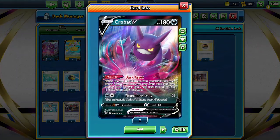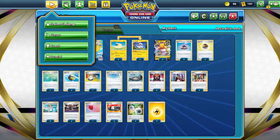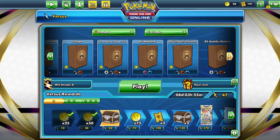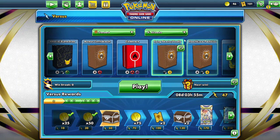One card I forgot to mention is the Crobat, here for the Dark Asset ability. Alright, so let's get into some live gameplay and see how things go. I have not played this at all, so this is literally my first time — let's see what happens.